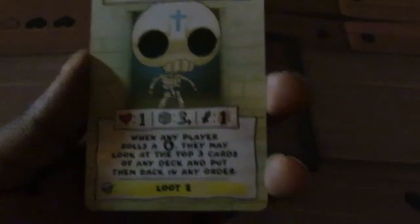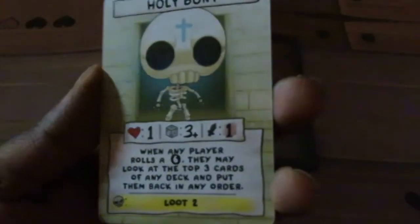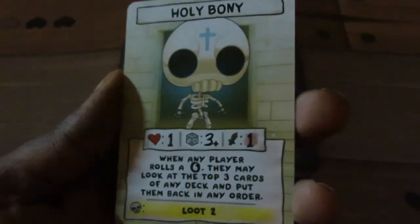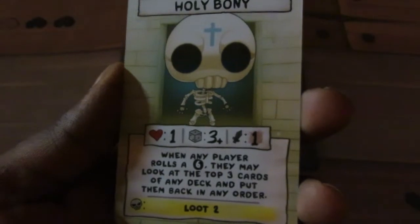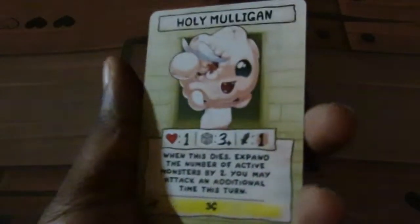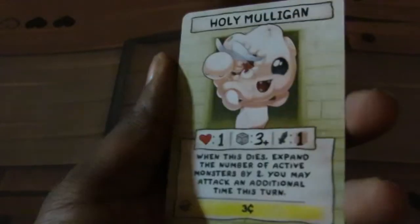Holy Bony! This right here - Holy Bony! This is my new favorite enemy in the game now, just the name on its own. When any player rolls a six, they look at the top three cards of any deck and put them back in any order. Someone on Twitter got a holographic version of Holy Bony - it's nice to actually see that your holographic cards will vary.